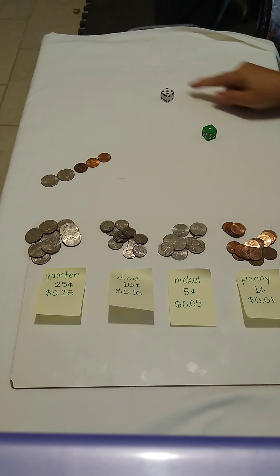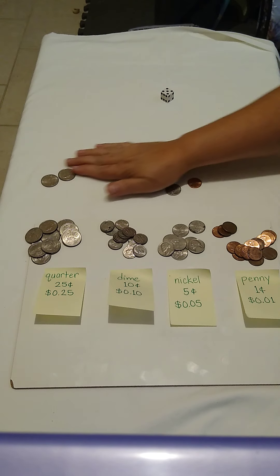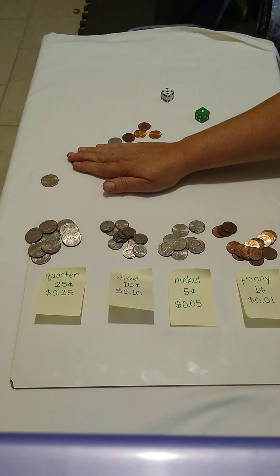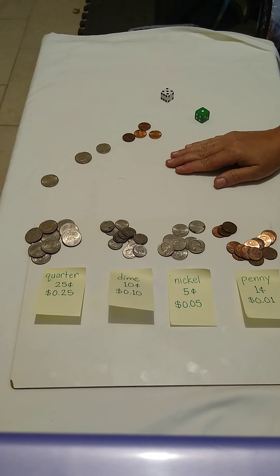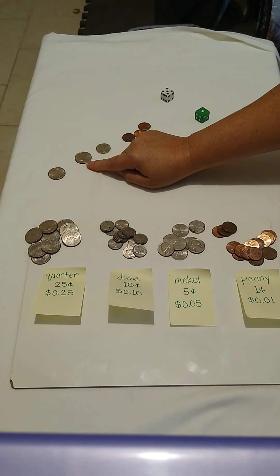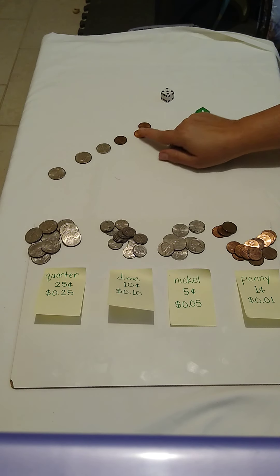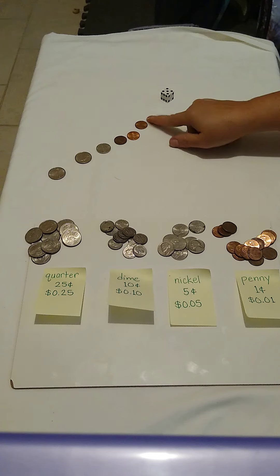Let's roll again — five and one is six. Let's see what we have. Not enough pennies to exchange, nothing else to exchange, so let's just count up: twenty-five, fifty, fifty-five, fifty-six, fifty-seven, fifty-eight, fifty-nine.